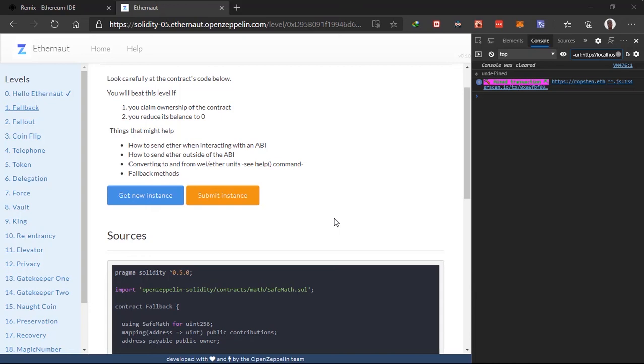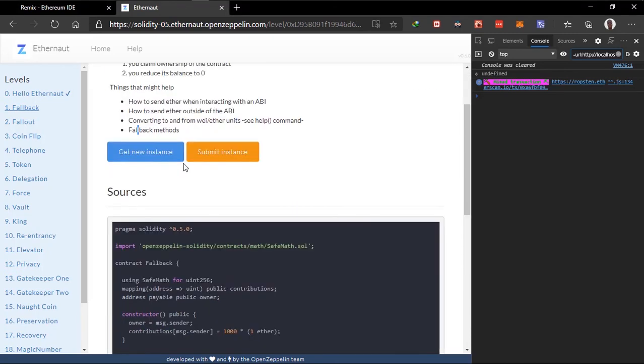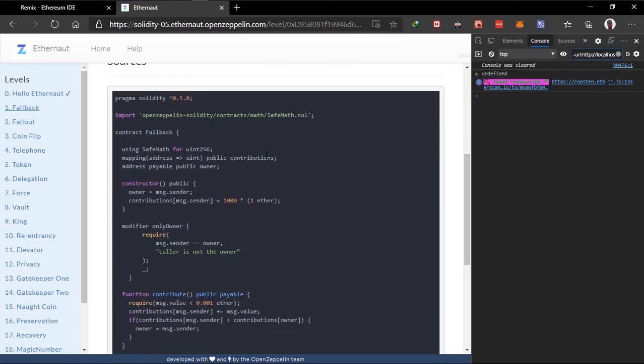Hello guys, welcome back to the first challenge on this Ethernaut challenge. In this challenge we'll beat this level if we can claim ownership of the contract and reduce its balance to zero. I've generated a new instance, so right here this is the contract.